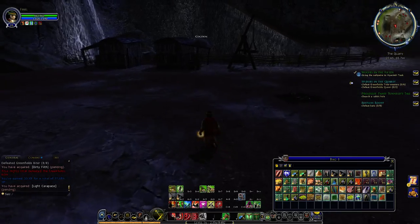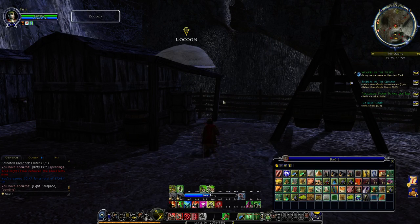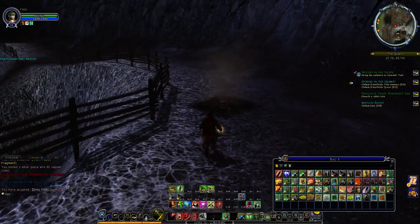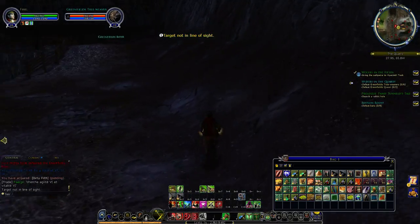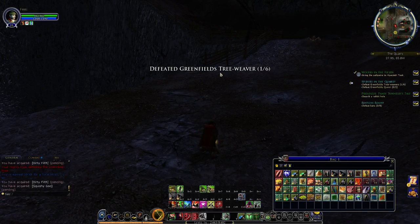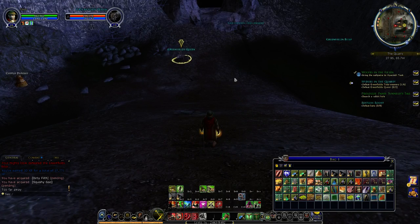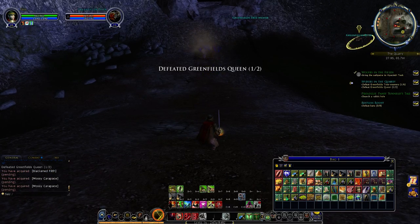Oh, another cocoon! This is another place you have to be careful because otherwise you can get swarmed. Oh, there's the queen - let's do that once I've got back my best skill. I need one more queen.